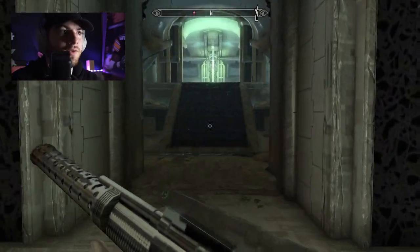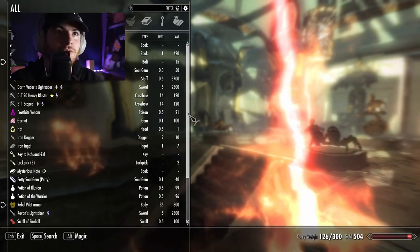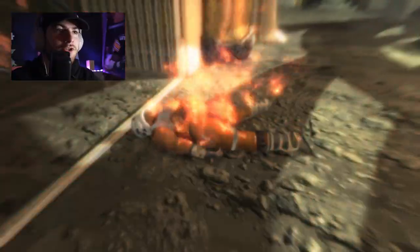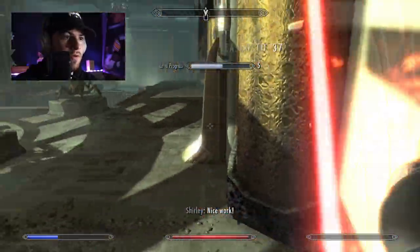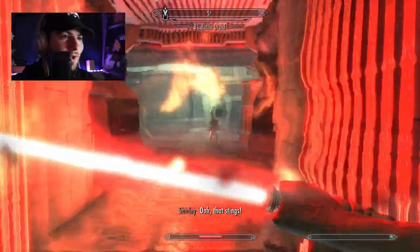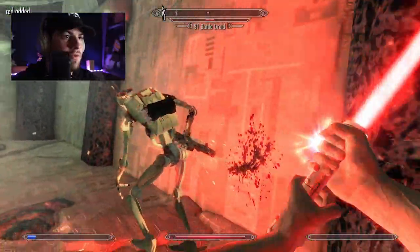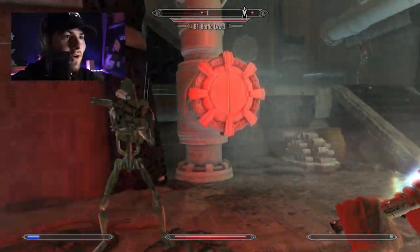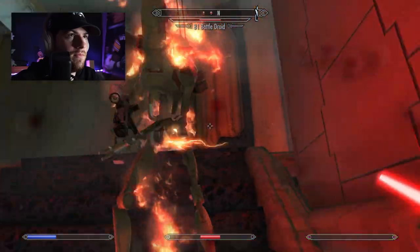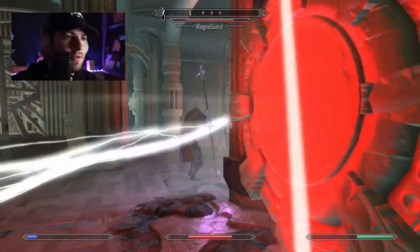I hope there's no more of those guys, they are unreasonably hard. Oh my god, it's an actual battle. I can reflect his lasers back at him — at least I should be able to — it's not working though. Ladies and gentlemen — finally! I can actually reflect the bullets back at him, this is amazing. Oh my god, it's an entire armada of battle droids! Rufus is just constantly getting attacked. Almost didn't make it out of that one — it's a Magna Guard!